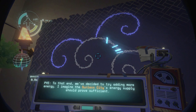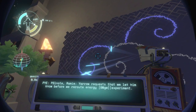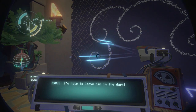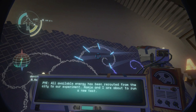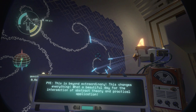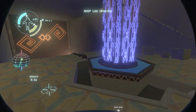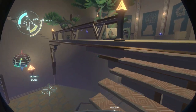To that end we decided to try adding more energy — the sunless city's energy supply should provide sufficient power. Of note: Ramey Yarrow requests that we let him know before we reroute energy to the experiment — I'd hate to leave him in the dark. All available energy has been rerouted from the city to our experiment. Hypothesis confirmed! I saw it — Pine saw it — hypothesis confirmed! This changes everything! So giving it more power makes the holes stronger and it takes a little longer for something to go in one hole and come out the other.